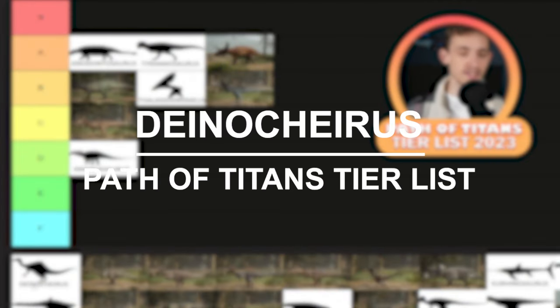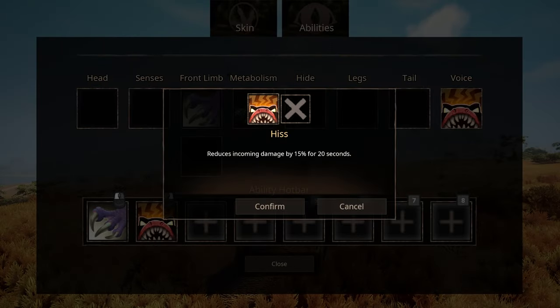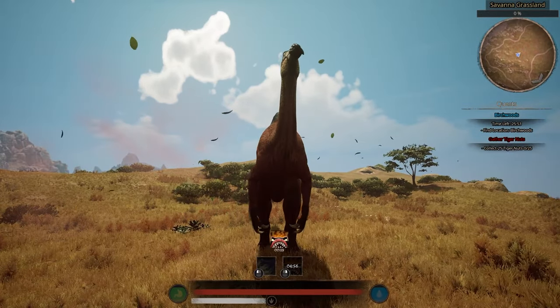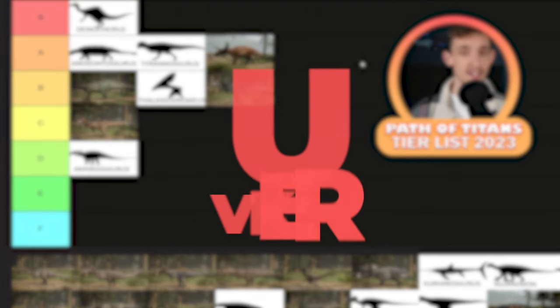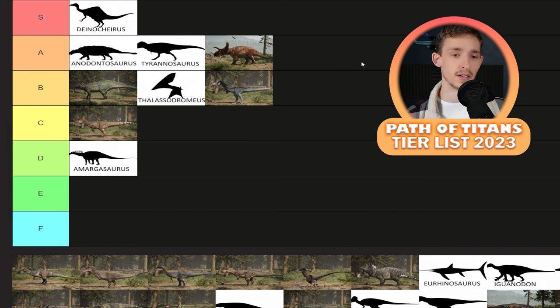Deinocheirus is coming in next. I believe this one got some new vocal abilities — one was Goose Honk, which increased knockback on all its attacks, but that didn't come to the game. It also has another one which I believe increases its attack damage or reduces incoming attack damage. Regardless, it's a really good vocal ability. Especially with Lone Survivor as well, Deinocheirus is a really solid playable and will always stay as a menace. It's semi-aquatic and can hold itself on land, which makes it exceptional. Kind of like Spino.